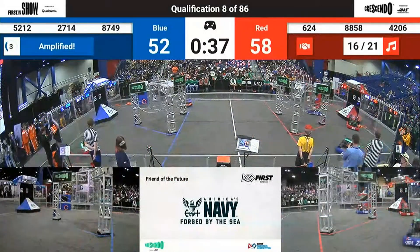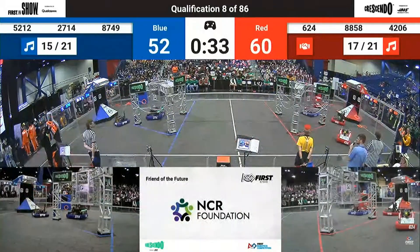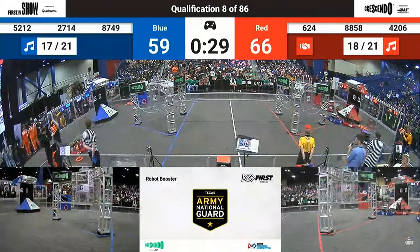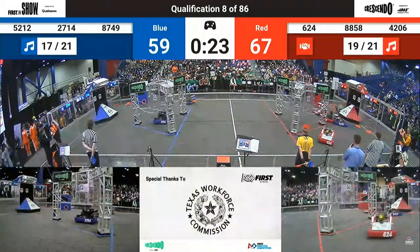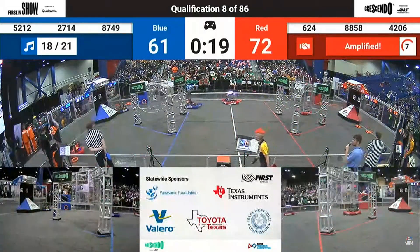88-58 lining up to score in the red — bounce out, but their alliance partners 4206 dropping one in. Blue side dropping notes in, trying to close that gap. 4206 dropping one in the red amp. Lots of commotion. Despite defense, 4206 dropping another note in.